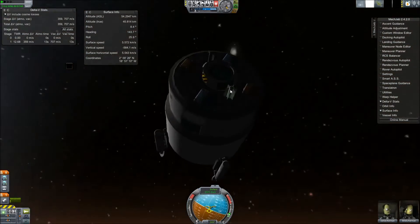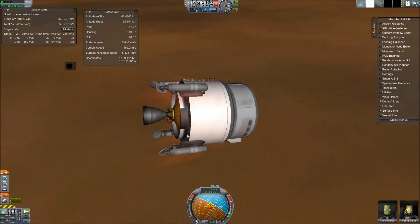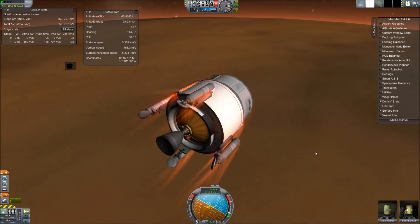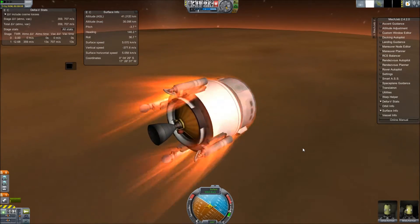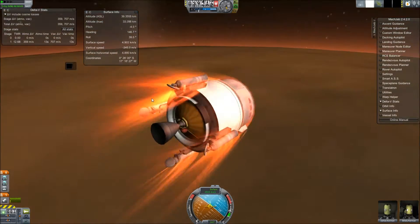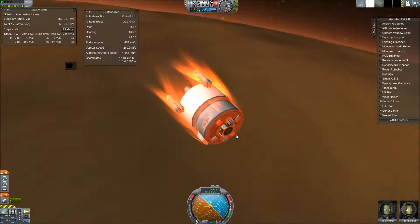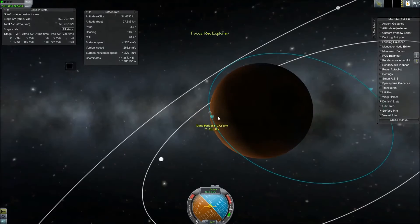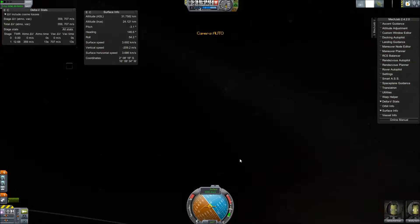In Realism Overhaul, we're going to land on Mars. On this capsule, we have two Kerbal capacities, a tank, a Titan engine from the FASA mod, a real fuels tank — I forgot what fuels are in there — normal landing legs, some ladders, two drogue chutes, and two main chutes.